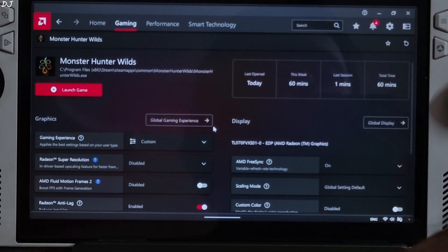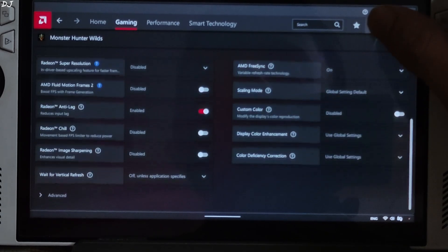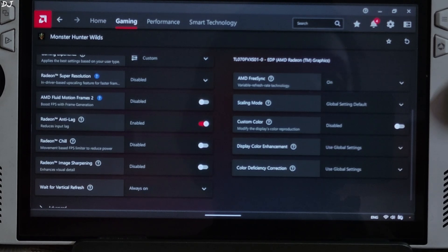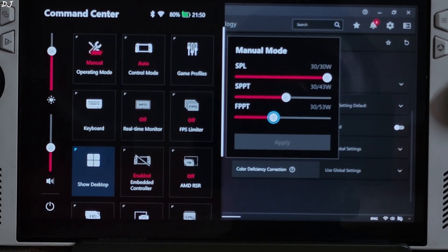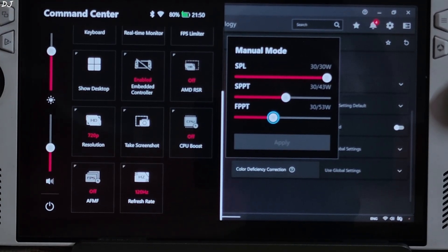First I'll run the game without any mod to show you the base game performance. The ROG Ally is running on BIOS version 3.4.1 with AMD GPU driver version 25.2.1. UMA buffer size is set to 6GB, using a 30W manual profile with TDP set at 30W, 720p resolution, and CPU boost disabled.